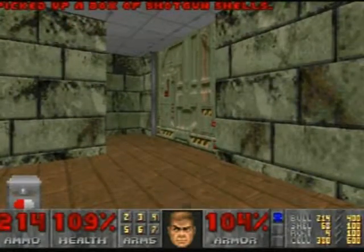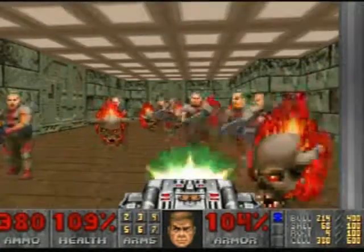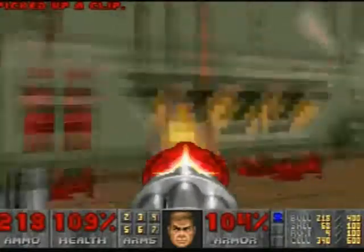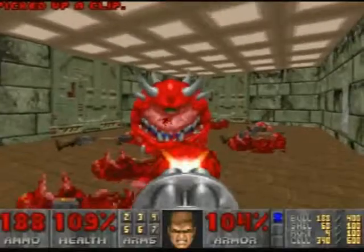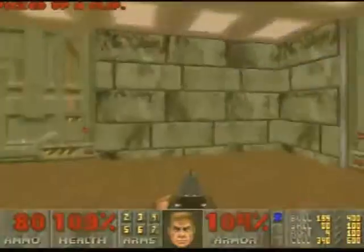One thing that makes this version more difficult than the PC version is I can't switch weapons this fast. On the PC they're assigned to numbers so you just hit the corresponding number and it switches right to it. Here I have to flip through them.